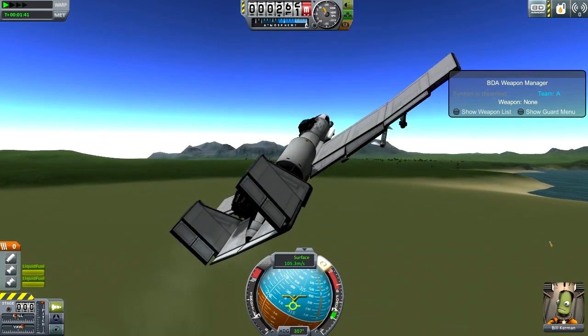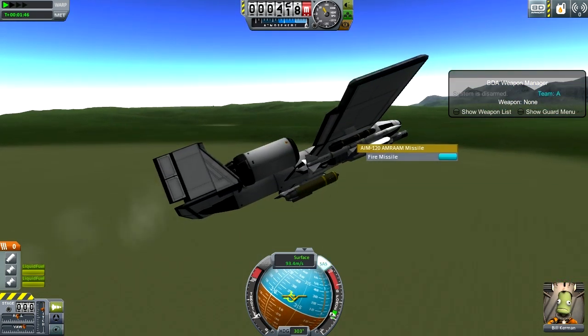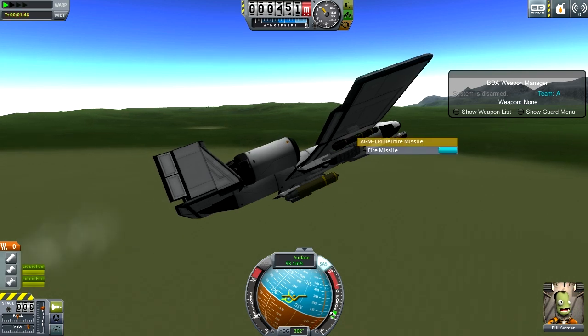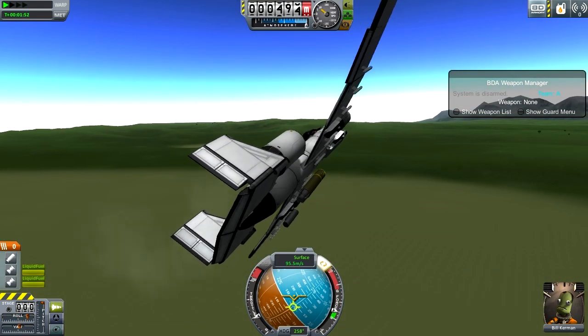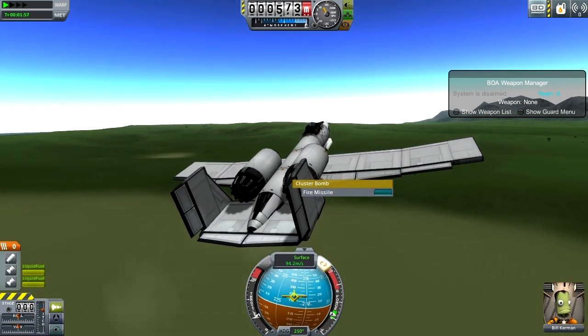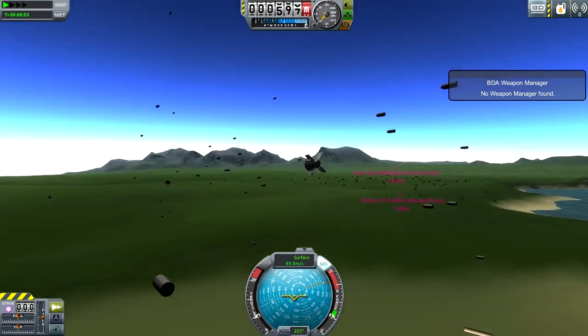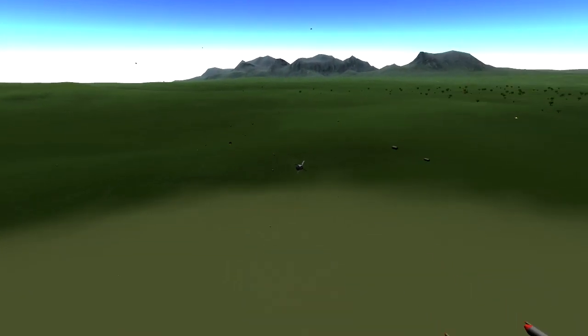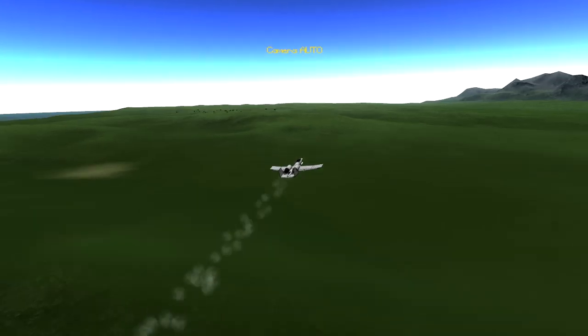There's also an AMRAAM, which is a medium-range missile — I believe it's supposed to be used on ground targets as well, but not 100% certain. Anyhow, let's go ahead and drop the cluster bomb and show you that. There we go. And as you can see, it pops open — and then there's my plane up there — and it goes something like that. Which is pretty cool.